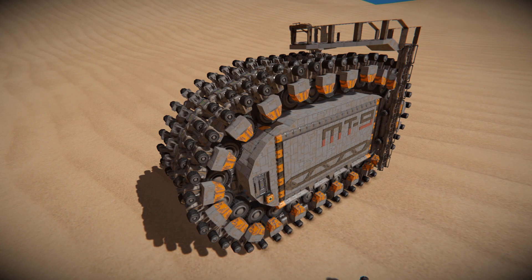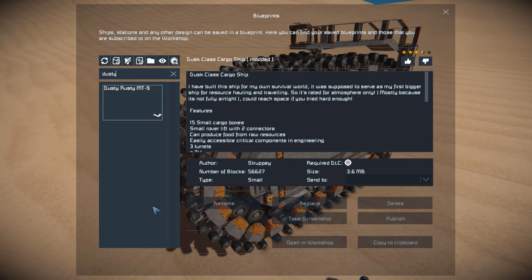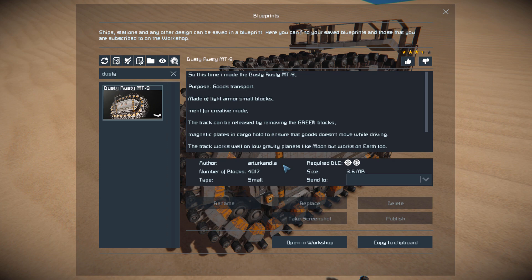This is a single-tracked vehicle that can carry a fairly big vehicle inside it, and they can easily get up and down thanks to the ramps that can be deployed all the way down to the ground. Pressing F10 and finding it in the spawn menu, the Dusty Rusty is 4017 small blocks using the Warfare 2 and Heavy Industry DLC pack.